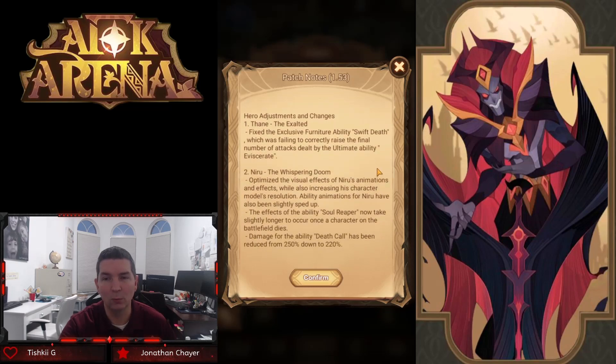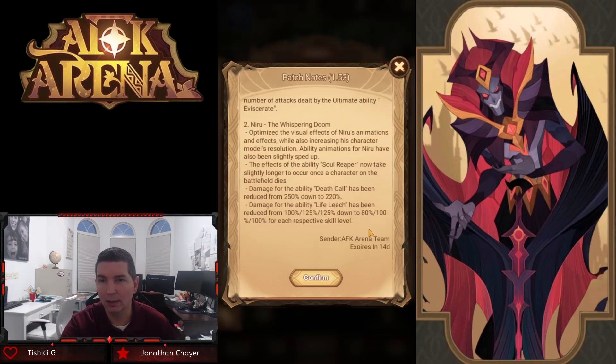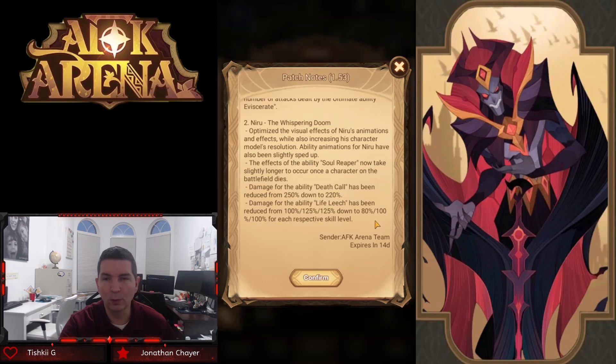Hero adjustments — this is where it really changes. Thane: fixed the exclusive furniture ability Swift Death, which was failing to correctly raise the final number of attacks. This is going to be a big increase to Thane's overall damage. Nauru the Whispering Doom — a hero that nobody uses unless you're early game — got optimized visual effects. The ability Soul Reaper now takes slightly longer, damage from Death Coil has been reduced, and damage from Life Leech has been reduced — a big nerf to Nauru. If you've fought Nauru in the campaign, he's very tough to kill; most of the time in a 1v3 or 1v4 he will still win, but his skills are going down a bit.